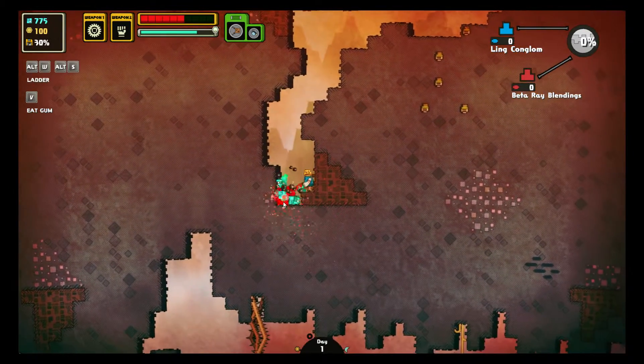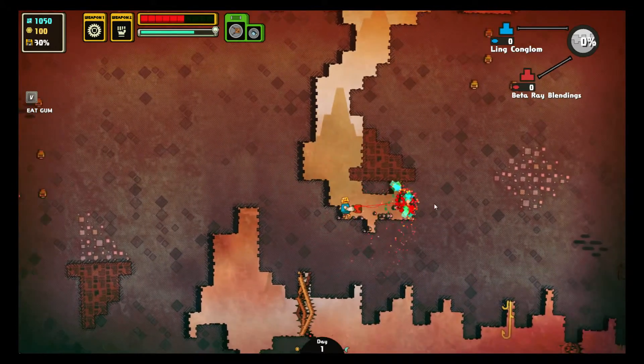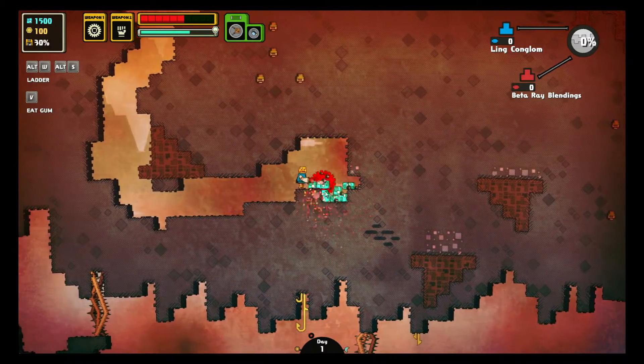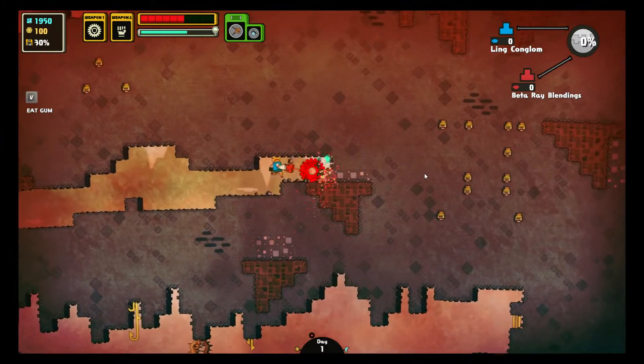Go ahead and collect some matter to start off with. If you can create it kind of angled so you can get out, that's always very nice. Also watch your oxygen — we currently have lots of oxygen, but keep your attention on it.